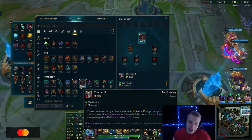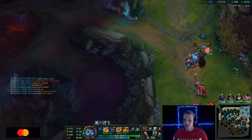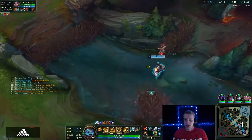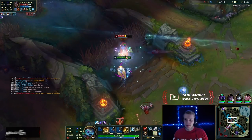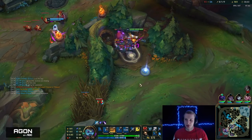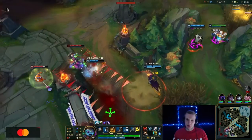Rakan is really good at making picks and we can always follow because we're fast — that's the good thing. So at this point: Thornmail, Abyssal Mask, Sterak's Gage, Warmog's, Sunfire — any of these items are good on Poppy. We have three items on Poppy so our frontline is quite strong. I'm not sure what Jax is doing, but I would like to not throw this game. It's very important to not get overconfident when you're winning.